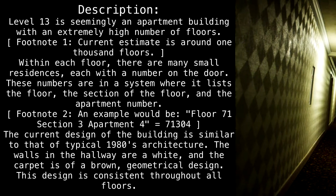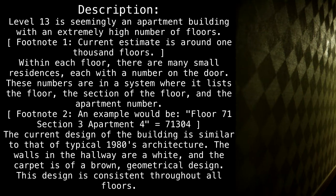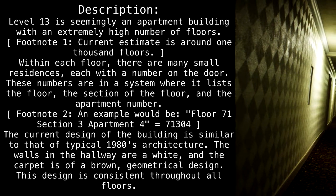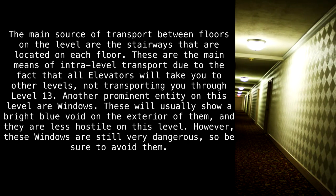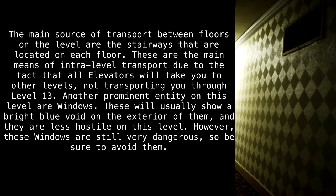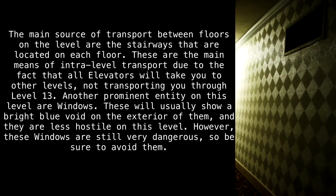The current design of the building is similar to that of typical 1980s architecture. The walls in the hallway are white, and the carpet is of a brown geometrical design. This design is consistent throughout all floors. The main source of transport between floors are the stairways located on each floor. These are the main means of intra-level transport, due to the fact that all elevators will take you to other levels, not transporting you through Level 13.